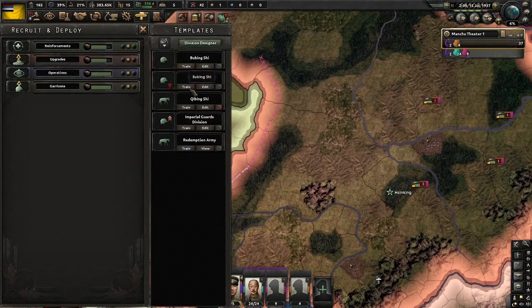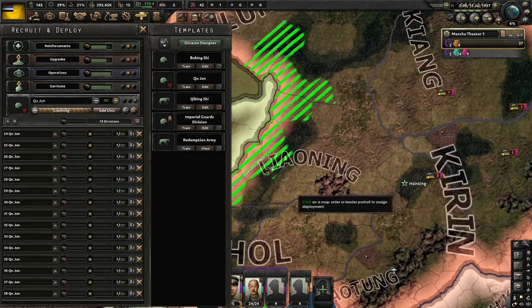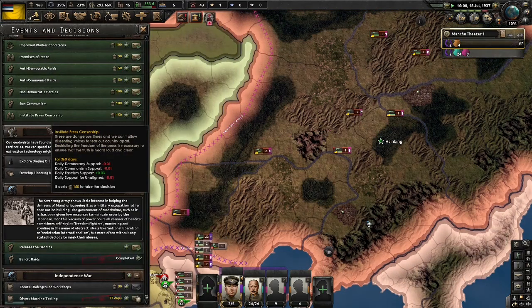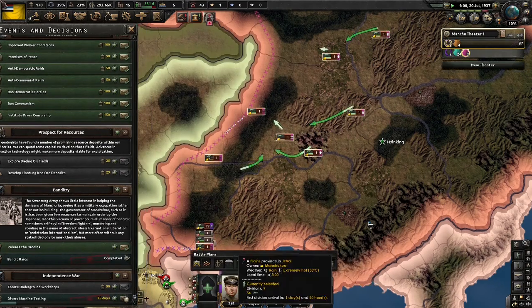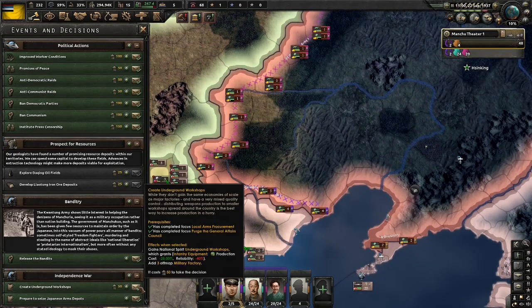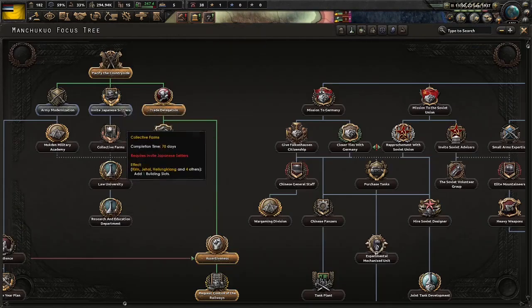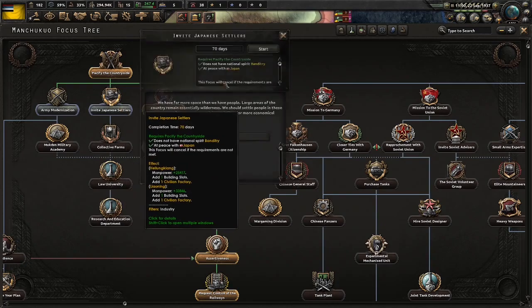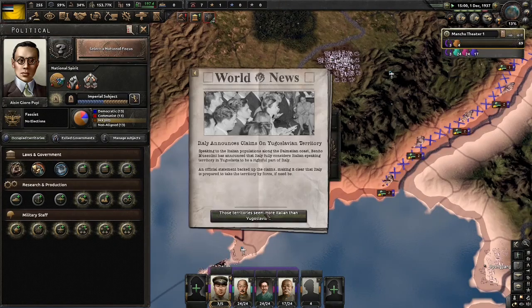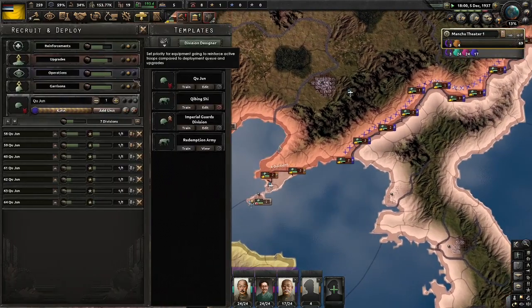With Bolster Nationalism done, we are now going to purge the General Affairs Council. We are also going to hire the Bandit Remnants — all of them. That's 9 extra divisions. We'll be using them against Mengukuo. As you can see, they're fully equipped, so it definitely pays to use them. We'll get 15 of those on the Mengukuo border, and then do the ones with the Korean border, and then we'll break away. Don't worry about a lack of guns — Japan is calling you into the war, but don't bother. You can't win, so just let Japan bleed. With purging the General Affairs Council over, we are going to create underground workshops. We need a lot of guns, and we're going to hit the button to prepare to seize Japanese army depots as many times as we can.